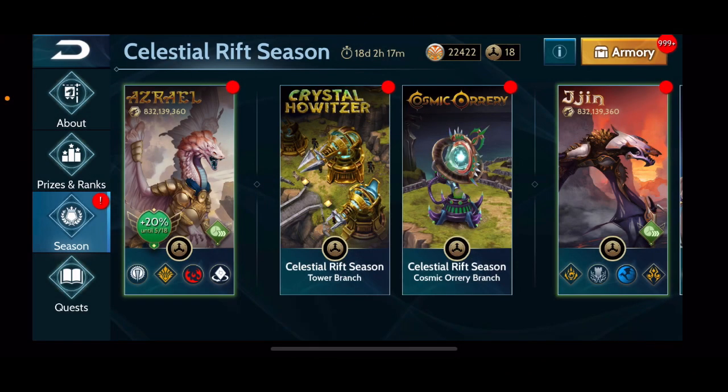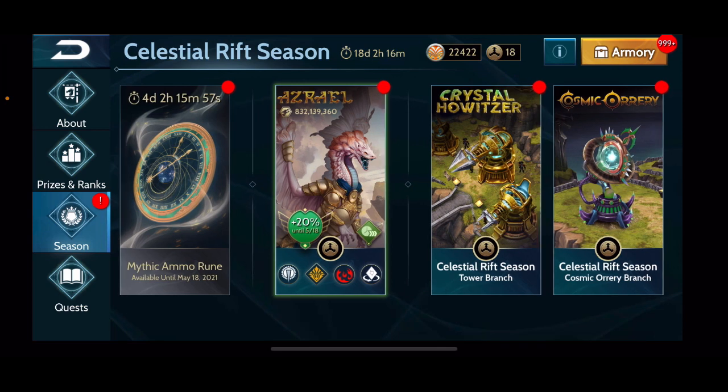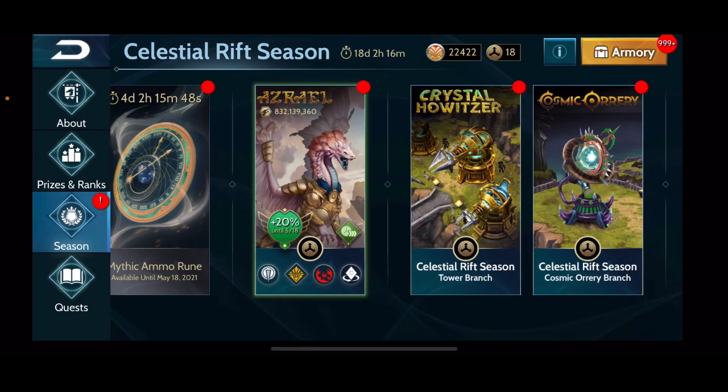Welcome back to the grind. In this video we are going to break down the Celestial Rift season now that all the permanent branches have been released. We still might see some temporary or limited time branches, as we still have the mythic ammo rune available for four more days if you have not gotten that one and plan to. But let's break down all the branches and discuss which ones might be beneficial for each type of player.